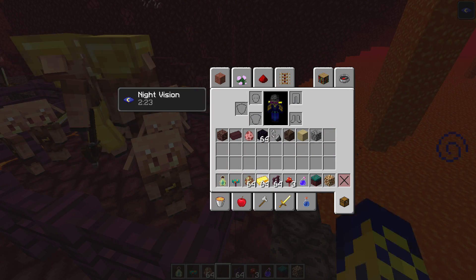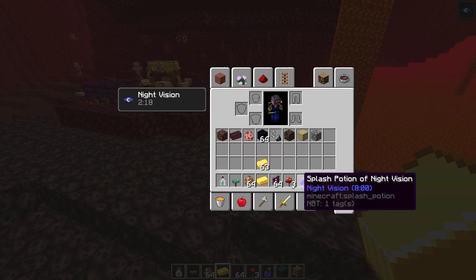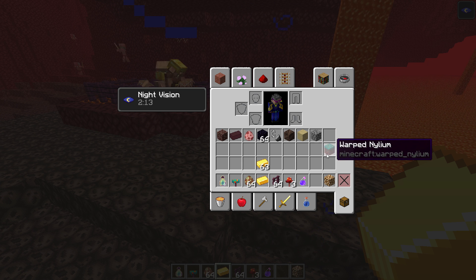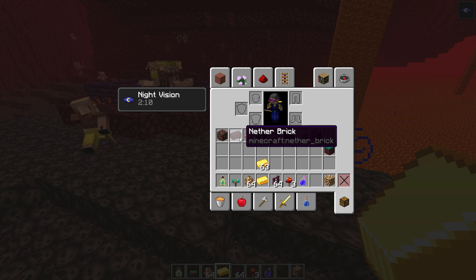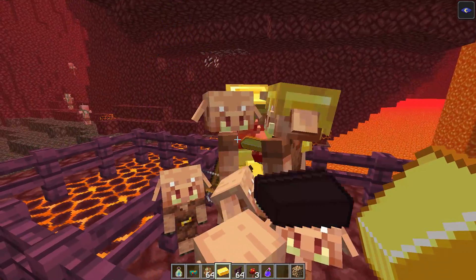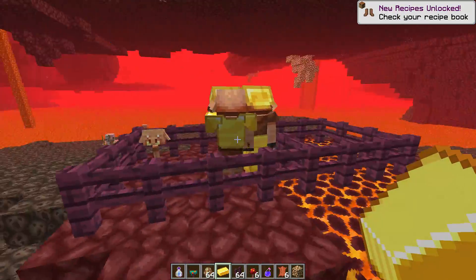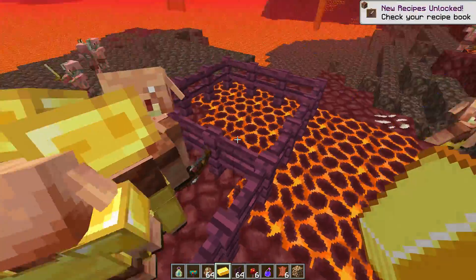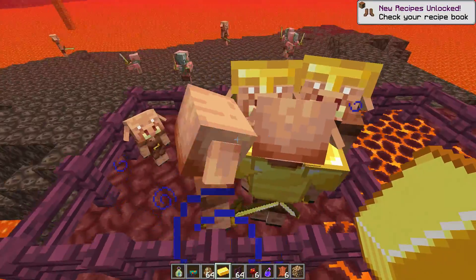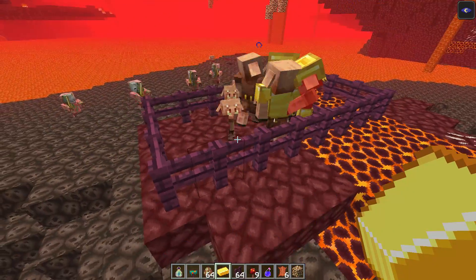Piglins can usually be found in the crimson forest. Be careful — they can kill you if they encounter you. You can trap several piglins inside a room with fences. Then right-click with a gold ingot: the piglin will consume the gold ingot and give you several random materials, and sometimes — rarely — nether quartz.